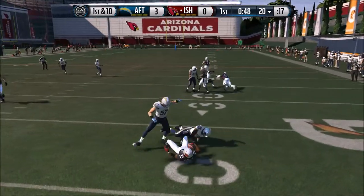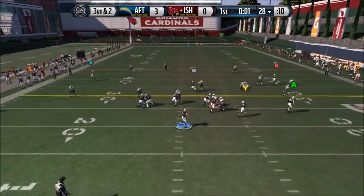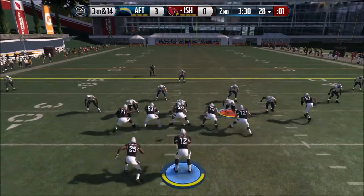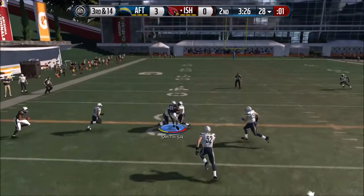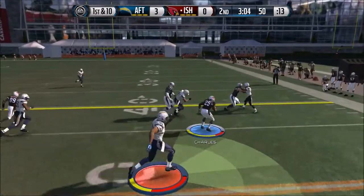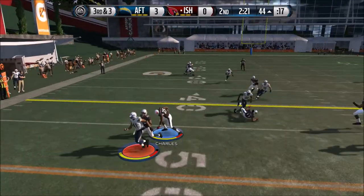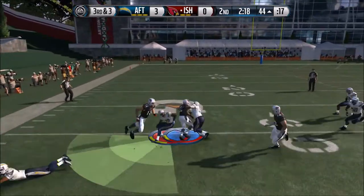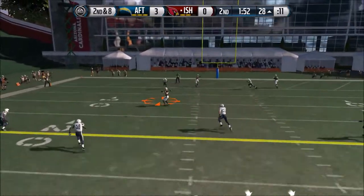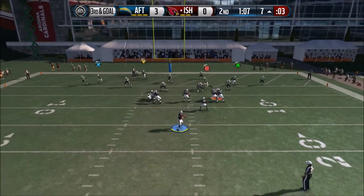He lights me up but luckily Jamal holds onto the ball. Third and two - just create space, make one guy miss for the easy first down. Then third and fourteen - must have had a couple bad plays - we go to Steve Smith across. Mainly watching the line, how they're blocking and holding up. Jamal with the juke then the spin, almost breaks free - just one more guy to beat, but very nice.